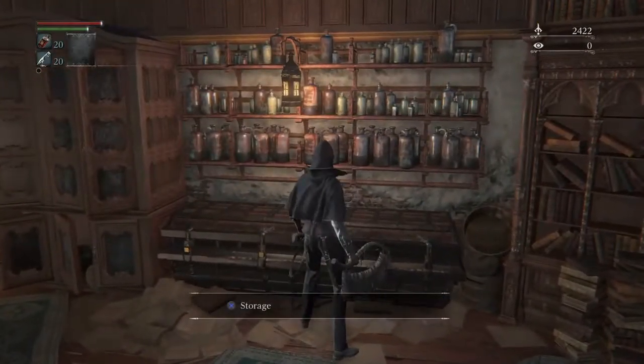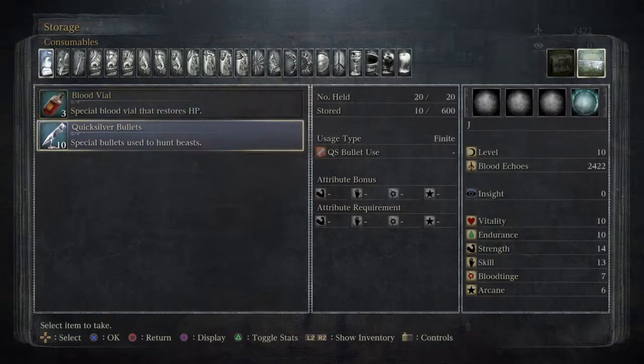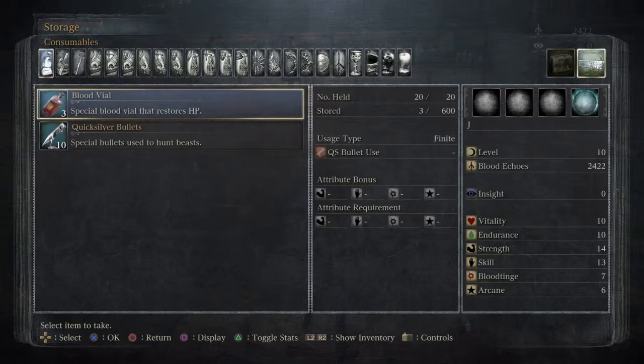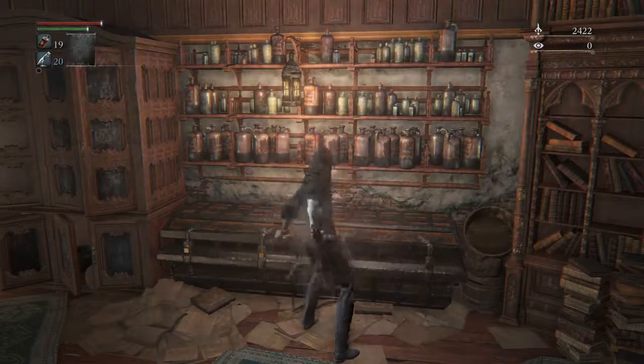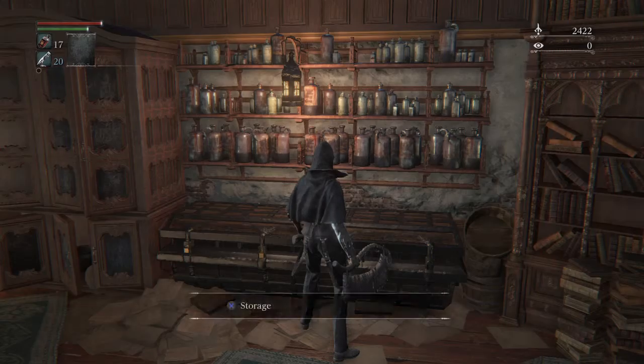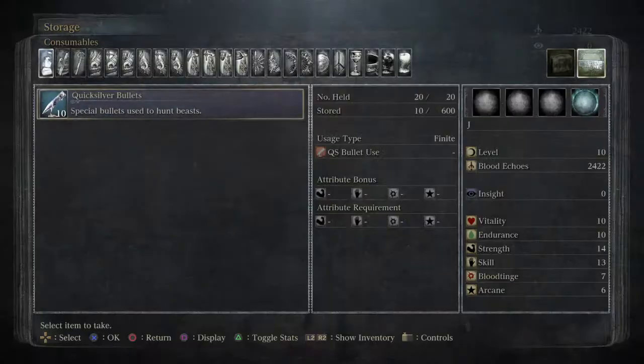This is your storage. I have blood vials and quicksilver bullets in here. You don't want anything in here, so you need to either use blood vials, shrine, or go back in. Go back in — take them out. There's ten bullets, so you can do whatever you need, but those need to be empty.